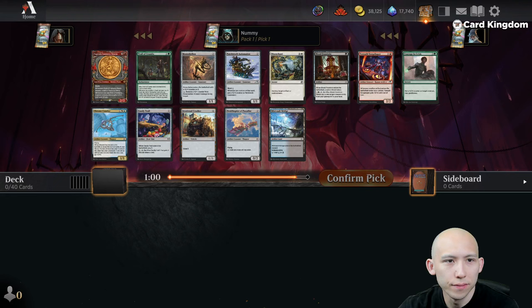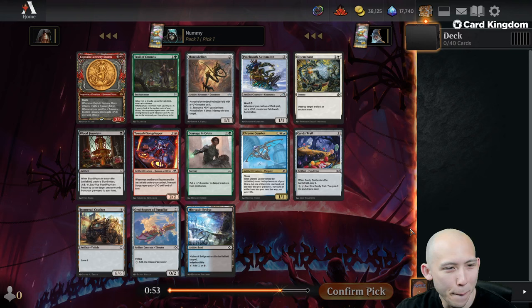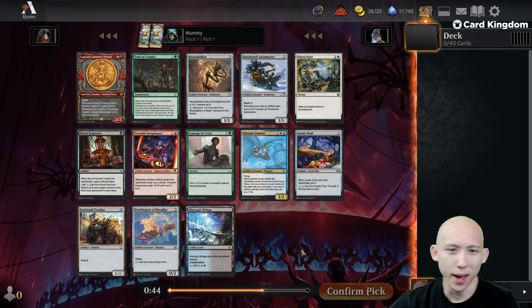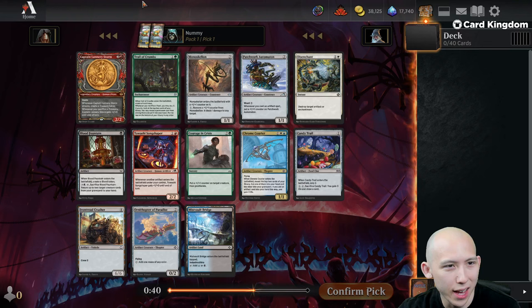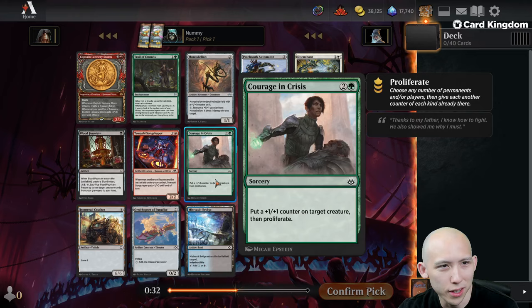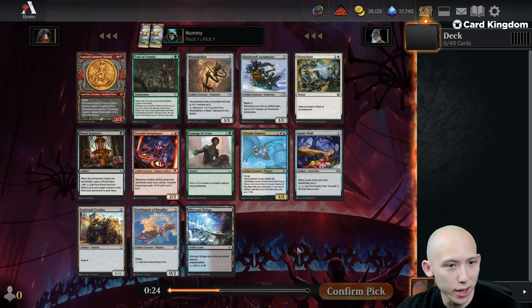Alrighty, here we are for pack one, pick one of our Artifacts Matter Draft. Look at that — that is a lot of Artifacts. There are very few non-Artifacts in this pack, and the ones that there are do have some synergy. Obviously, Captain Lannery makes Artifacts, Trail of Crumbs makes Artifacts, and Disenchant blows up Artifacts. This is going to be closer to a cube than it is to a regular draft format.